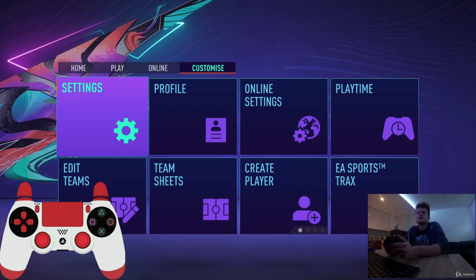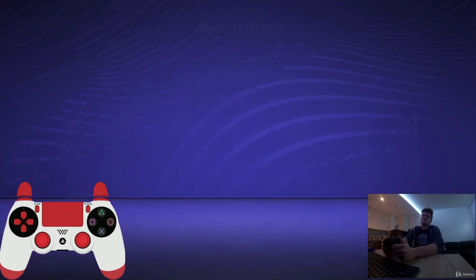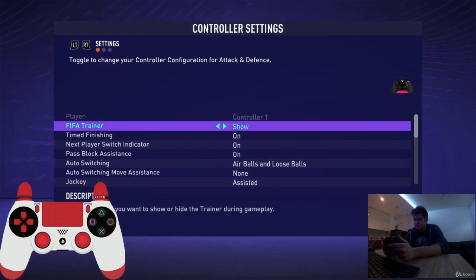We go into Customize, Settings, Customize Controls, and the first option is FIFA Trainer. Generally you want to hide it because if you show it, it will distract you during your games and you will achieve poor results. So just hide it.